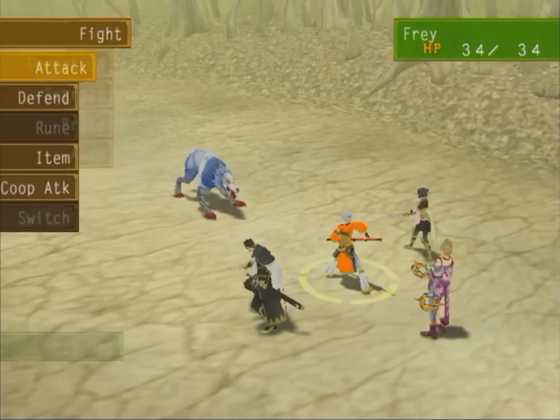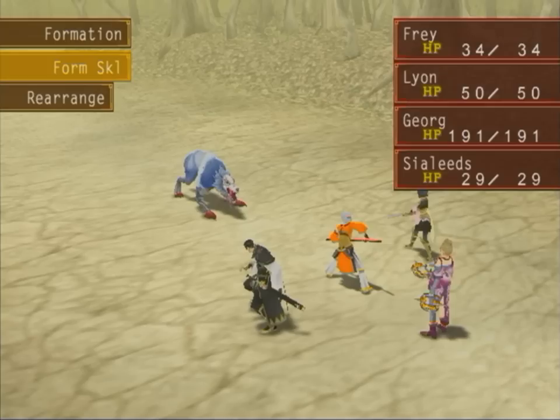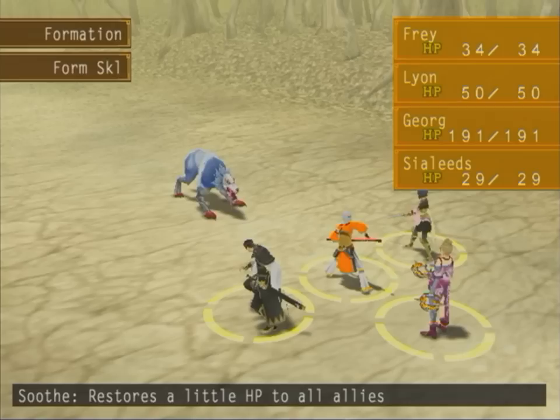Before we get into the actual battle itself, we've got the setup here. Fight is basically manually entering commands for each character. Formation — each formation has a form skill. Basically each one has their own special ability that every person in the party participates in. In this case, this one restores a little HP to all allies.